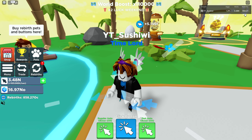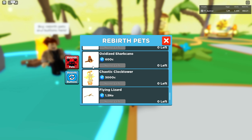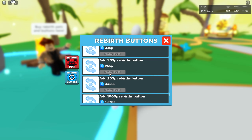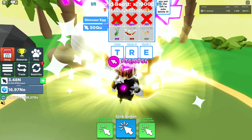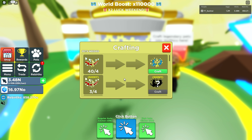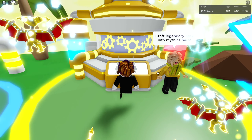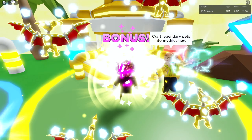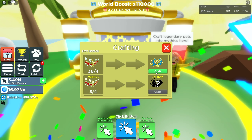Now we are currently up to around 800 OC, which is pretty insane, so thank you guys in the comments for telling me what I was supposed to do. I've been grinding up on this egg for a little while now, and for today we're gonna go ahead and craft some pets. We have 40 of these things to start crafting, so let's go. Maybe we'll make a rainbow again so we have two rainbows on the team — we'll see what happens if we have enough at the end.